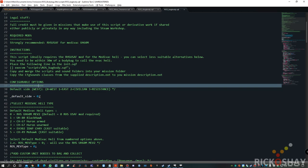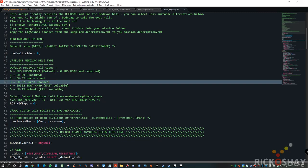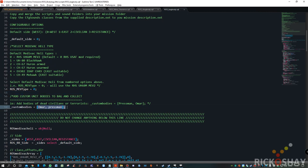There are some configurable options. You can choose the side. You can specify which chopper you want to use — if you don't want to use RHS, you can choose one of the others by changing this number. And if you've got custom units that you want to be able to collect and put into the medevac chopper, you can just put the name of the object variable into this array. For example, one of the guys is called Oman and the other one is called Pressman. Those are the configurable options.